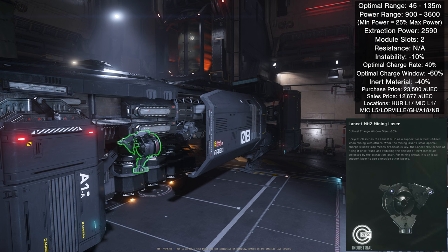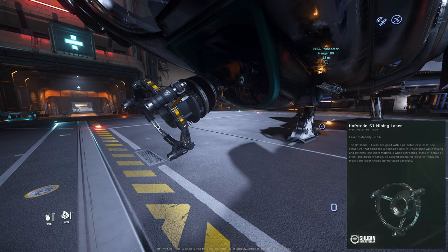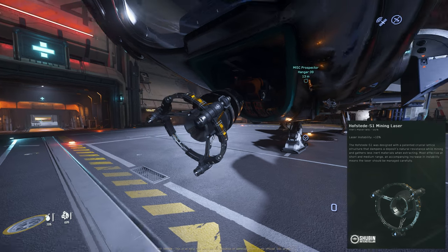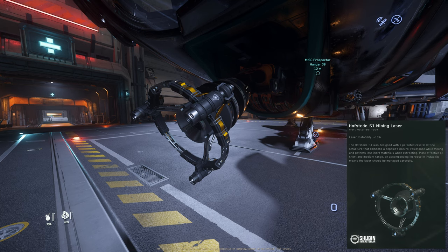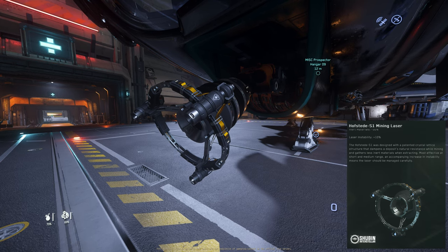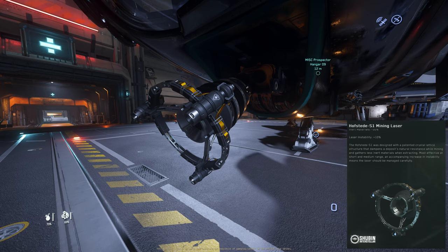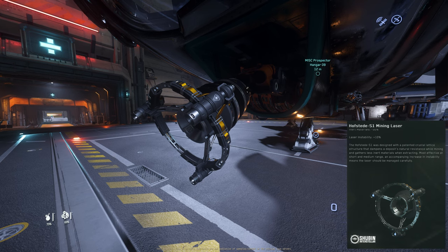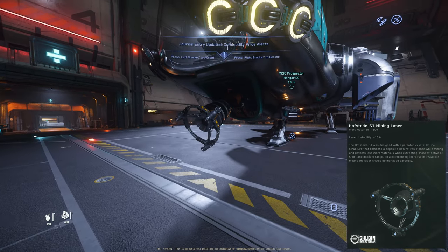You can buy and sell the Lenscent size 2 at Hurl-L1, Mech-L1, Mech-L5, Tami Sons at Lorville, Dumpers Depot at Grimhex, Dumpers Depot at Area 18, and Shubin Interstellar at New Babbage. Next is the Hofstad size 1 mining head, which already looks quite different and pretty cool.